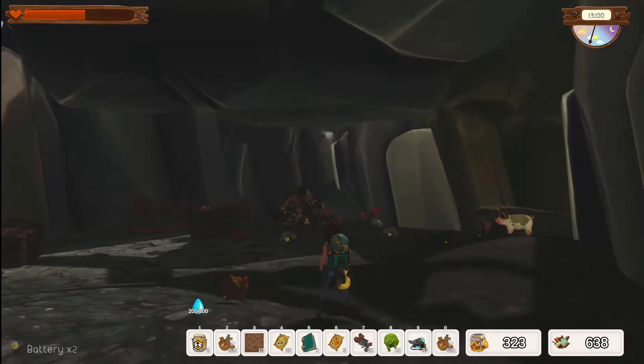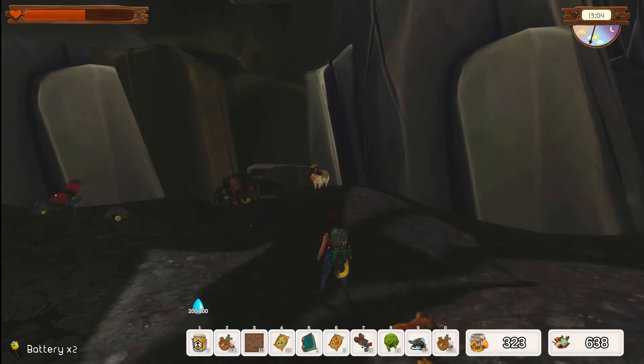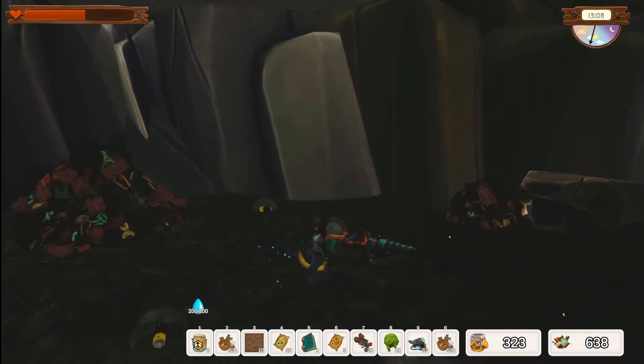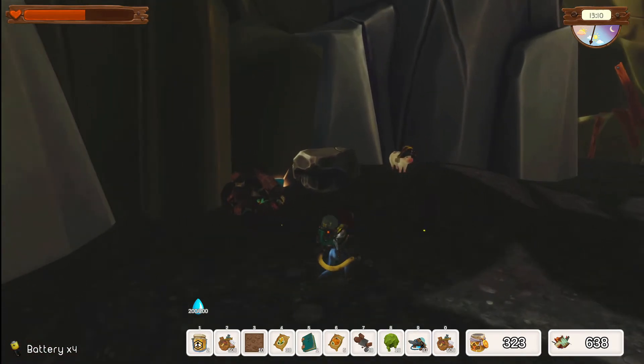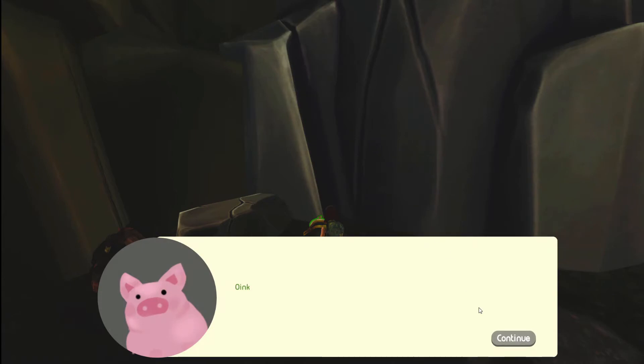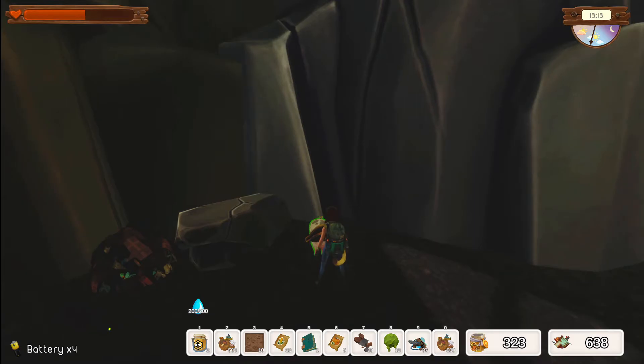I'm underground and there is a pig with a pirate's helmet on. Let's see if we can get rid of this guy first so he doesn't interrupt anything. What is going on here? Oink. What a strange pig — that's it.